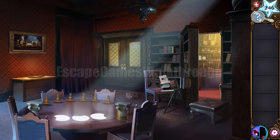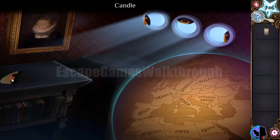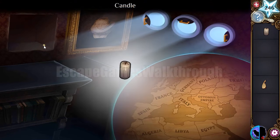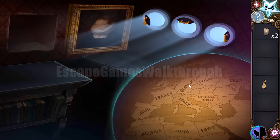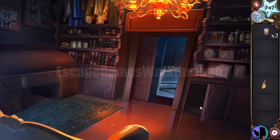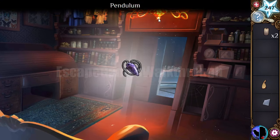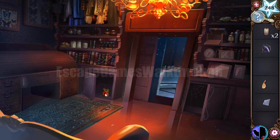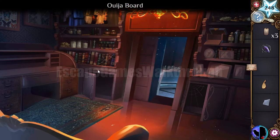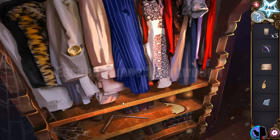Let's return to the raven shape and collect items — one more item is behind this picture, and also a sparkle. Going to this next room: here's broken glass, here's the pendulum, one more sparkle, one more candle on the table, and here's an oil board.